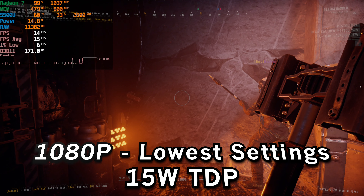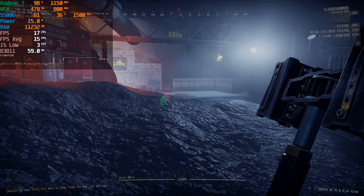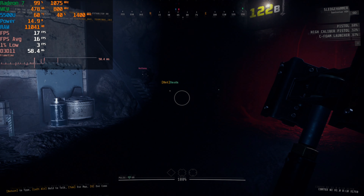We're taking a look at GTFO running on the AMD Ryzen 5 5500U. The game is currently running at 1080p with the lowest in-game graphics settings at the 15 watt stock TDP.